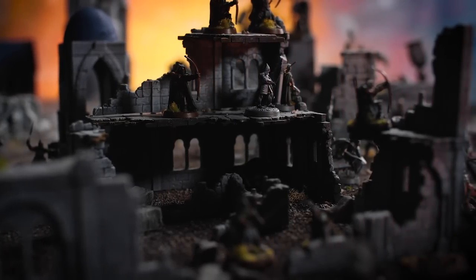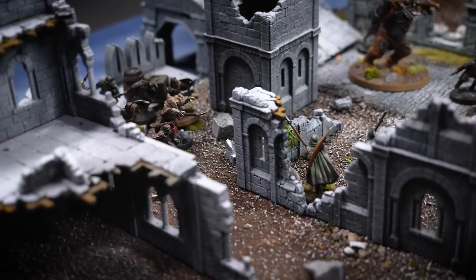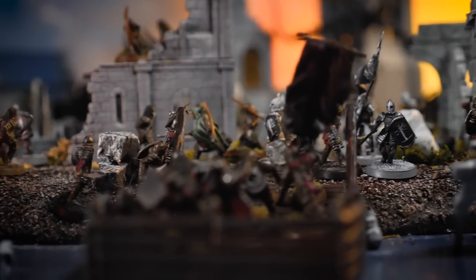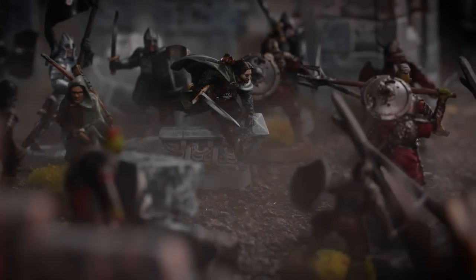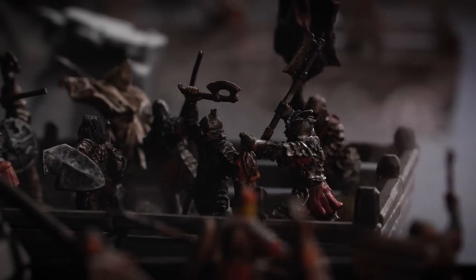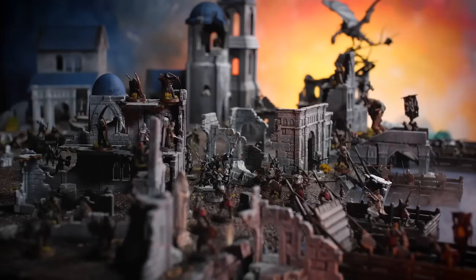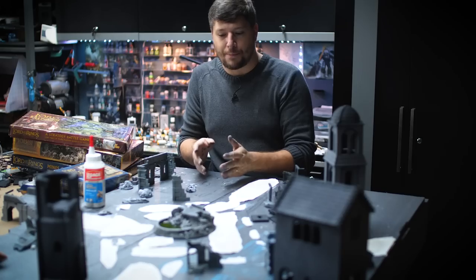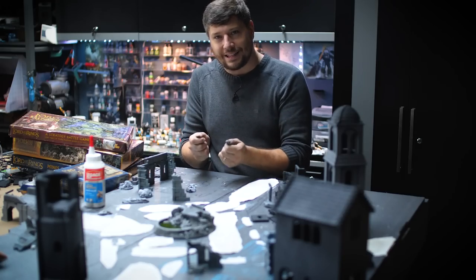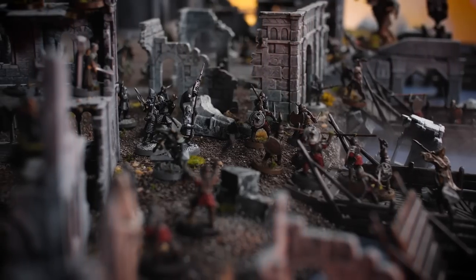So we're going to play the Battle of Osgiliath on this table. In the movies and in the books, Osgiliath was defended by the warriors of Minas Tirith, commanded by Faramir, son of Denethor, one of the last true leaders of Gondor. In the middle of the night, a massive force of orcs from Mordor comes across the river on boats, dives into the city, and invades. Faramir holds valiantly but eventually has to withdraw, and we're going to try to recreate that battle right here.